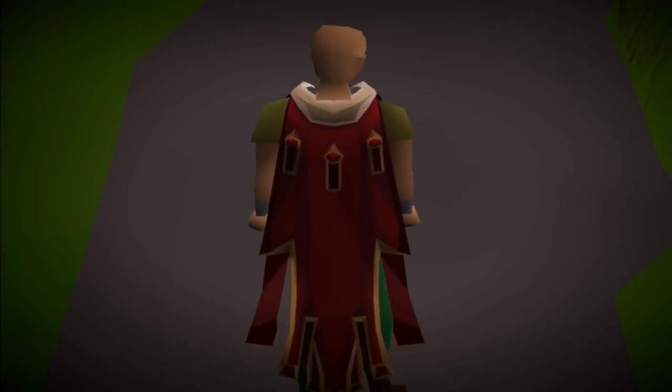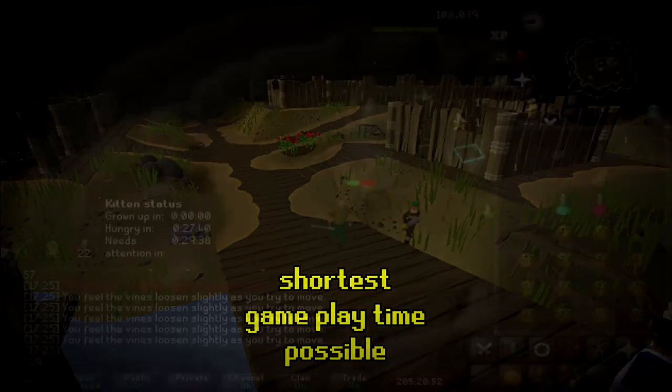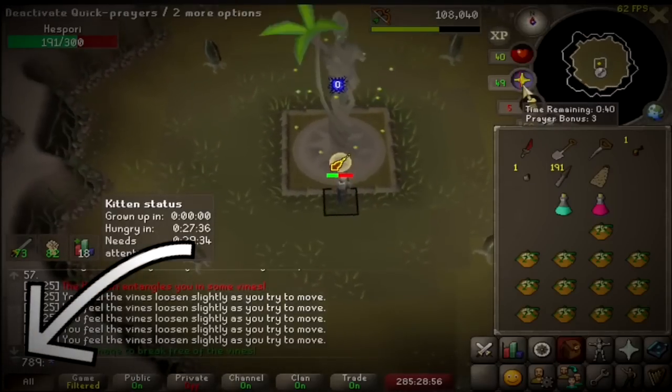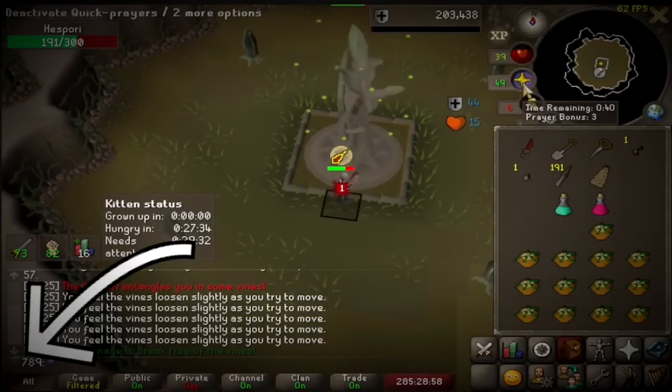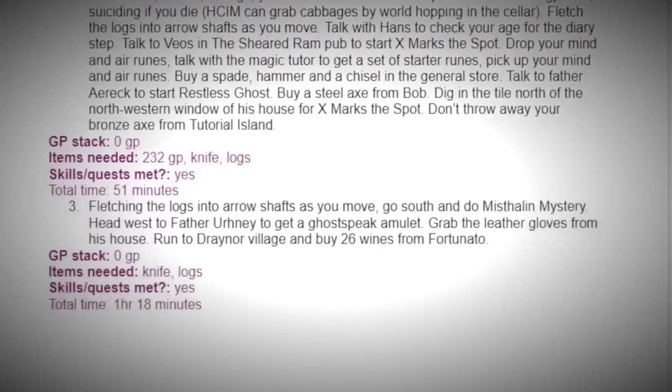My goal is the Max Cape. With the clock always ticking, I want to do it in the shortest gameplay time possible, as an Ironman. Because I chose to be an Ironman, this helmet next to my name prevents me from trading anybody or using the Grand Exchange, so I have to get all the items myself. Since pathing is essential on an Ironman, a lot of theory crafting and planning goes into this Max Cape run, and thankfully we have a great guide to follow.